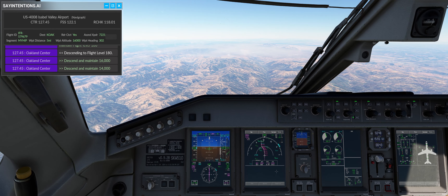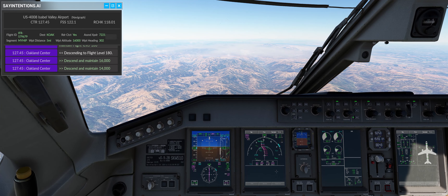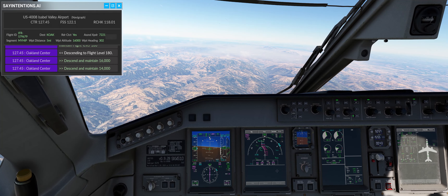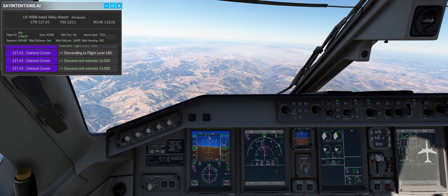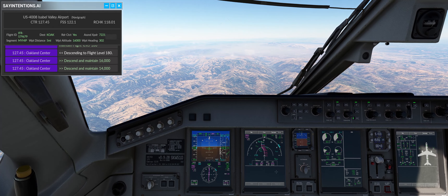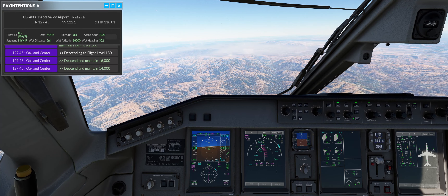First off, I had problems with Say Intentions — there seemed to be major delays, so they must have had server issues going on. Next was issues with FS Traffic. Planes just were not stopping and were going through my plane, which typically they do stop. And thirdly, this beautiful E-Jet was having issues with the speed.